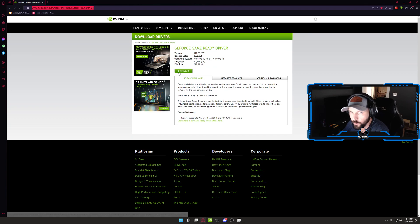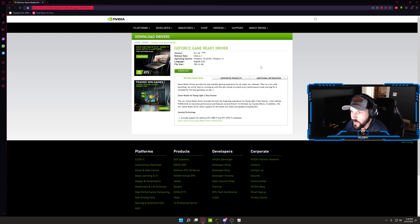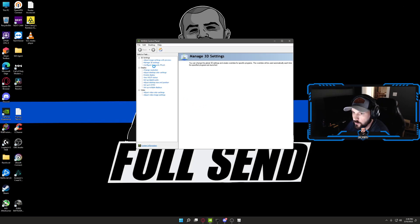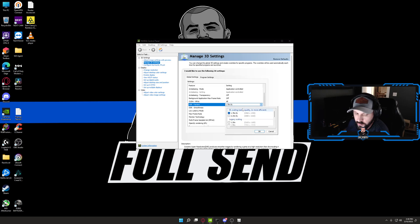First thing you're going to want to do is go to the Nvidia website, or you can open up GeForce Experience. Make sure that your driver is on version 5.11 or newer — this feature is only going to be found on that driver. Then open up Nvidia Control Panel, go to your 3D settings, and look for DSR Factors.